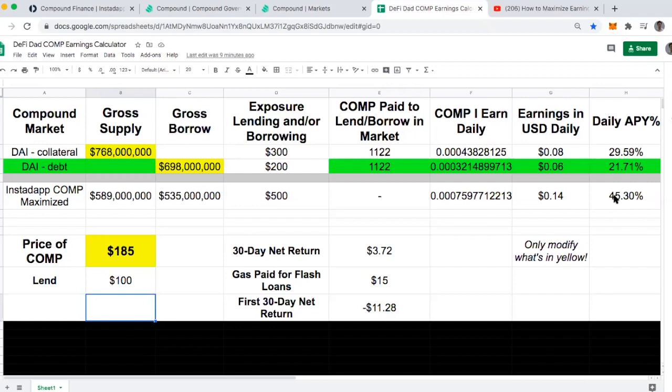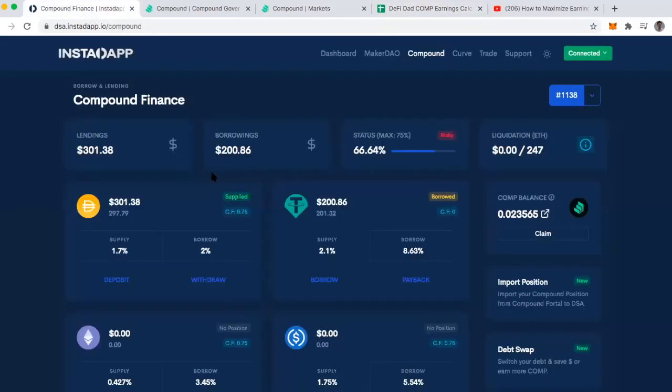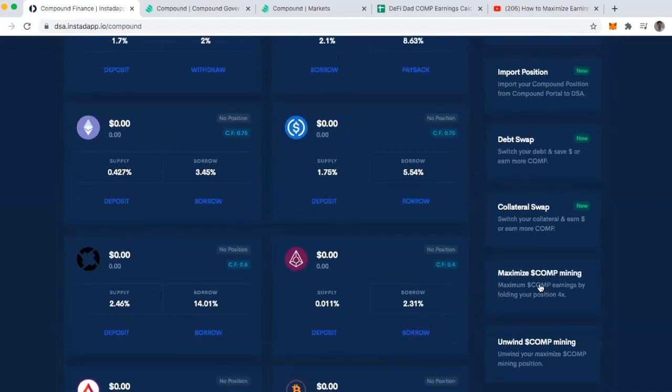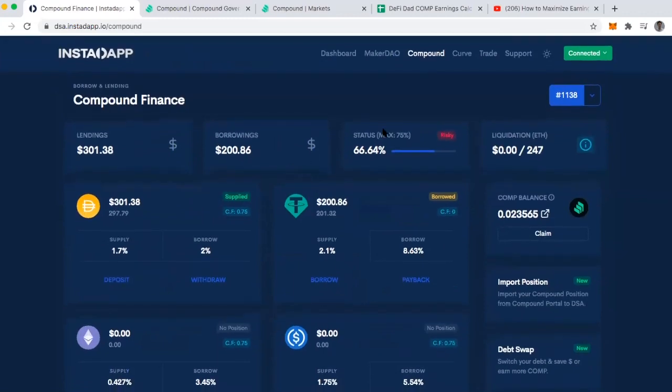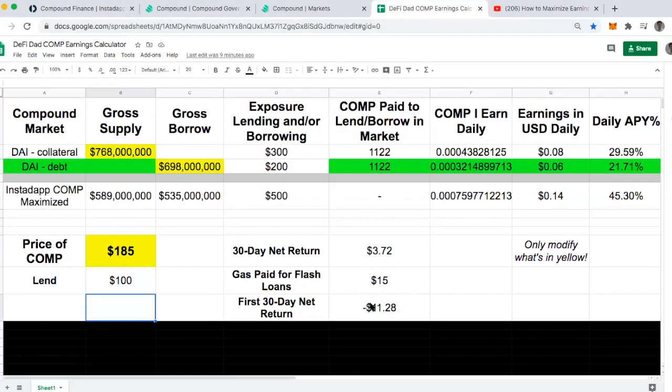I'm averaging close to around 45.3% APY. That also assumes I'm losing maybe $15 in gas just to get into this position — going to InstaDapp, supplying to my DeFi smart account (my DSA), supplying my 100 DAI, and then clicking on maximize COMP mining and setting all this up. It's probably going to cost about $15 of ETH. So at the end of my first 30 days, if all that plays out, I end up losing money because the gas is eating up my profits.